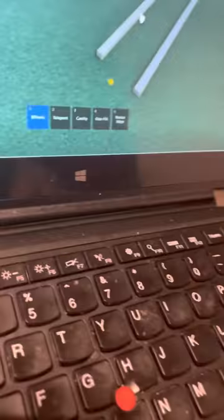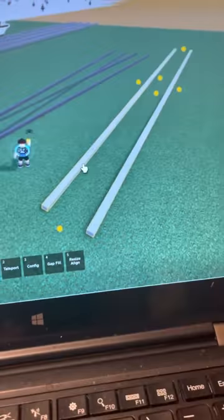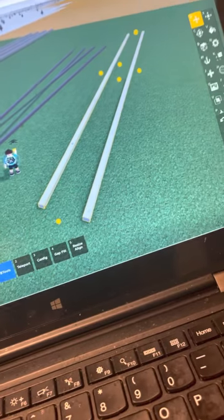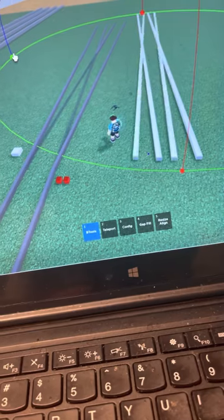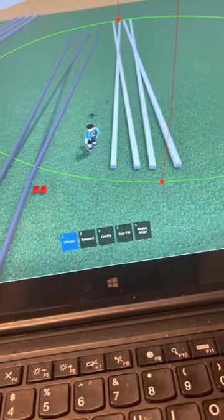And now, if you select both of them, you'd like to duplicate them. Rotate it to any degree.